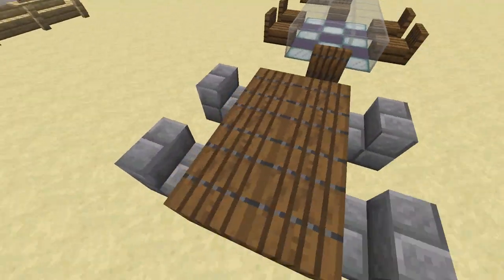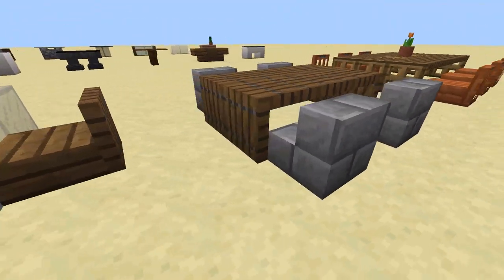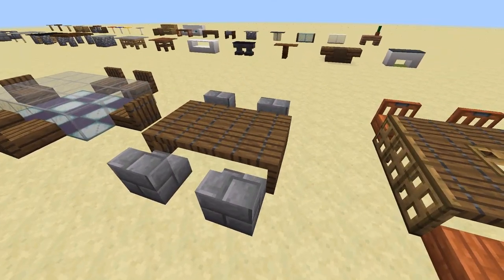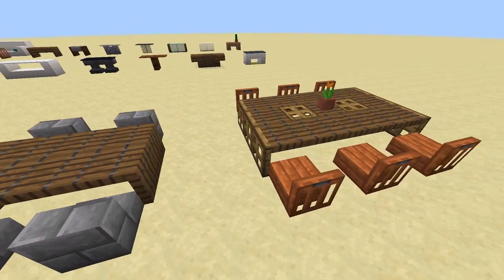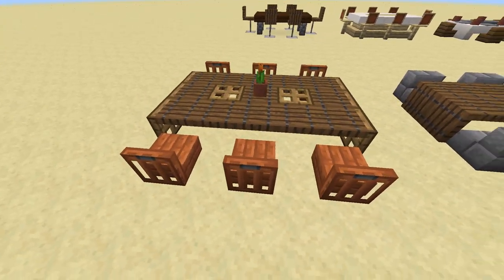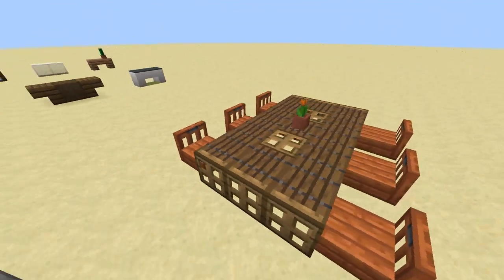Next is another larger table, this time made entirely of spruce trapdoors. Trapdoors just make some of the best furniture because they can be placed horizontal or vertical. And the long wooden plank pattern on spruce trapdoors also looks like a lot of furniture does in real life. I also used trapdoors to make a large conference table. Even though I mixed three different wood types here, the build really comes together. This one's a fun one to build for sure.